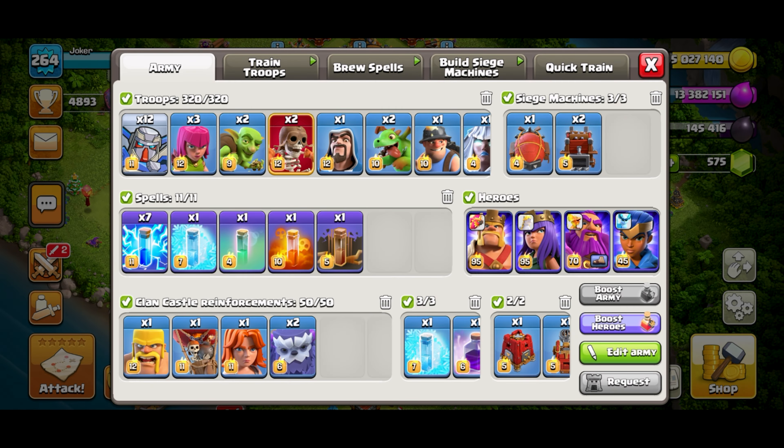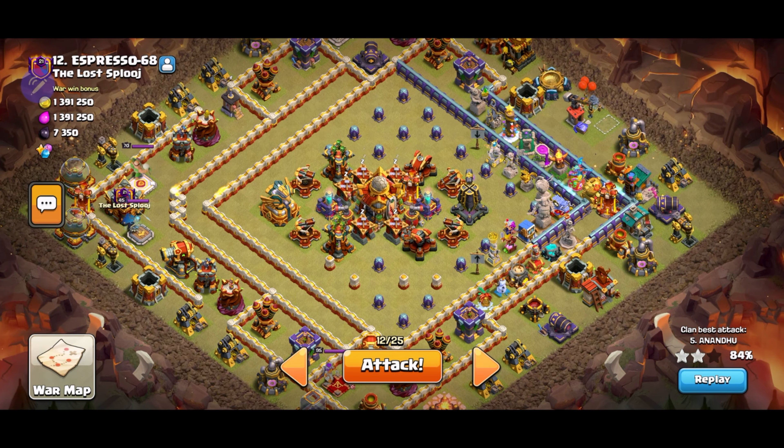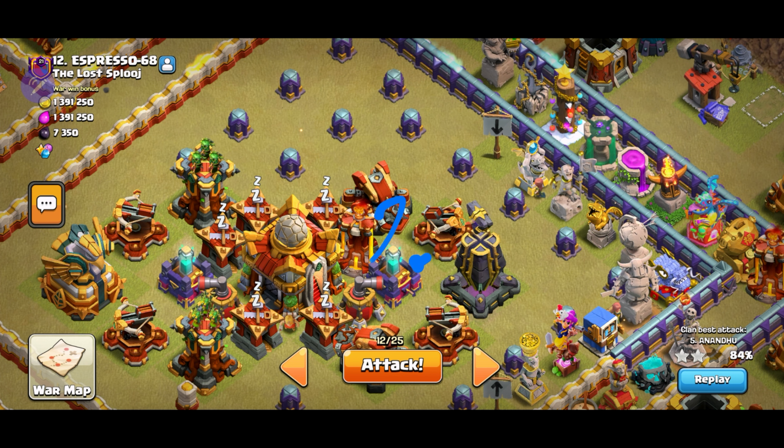For this next attack I will be using the zapquake variation, and with this one I do like to use the E-Titan in the ice column. This is zapquake value — sheesh. To start things off, I will zapquake here so I can take all this off the board.